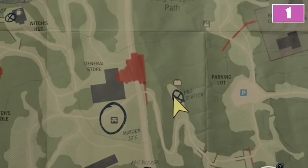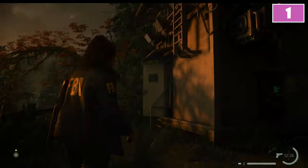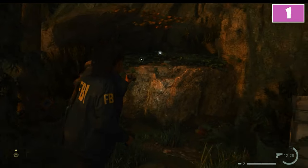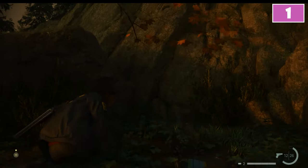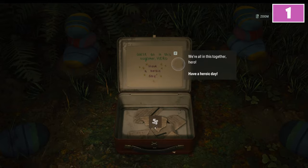For the first, you have to reach the central bottom side of the map where you will find the FBC station. Get behind the building you will find here and go to the right. Then climb on top of the small overhanging. A few steps forward, close to the mountain wall, you will find the first launch box.